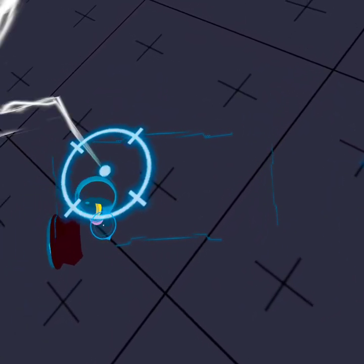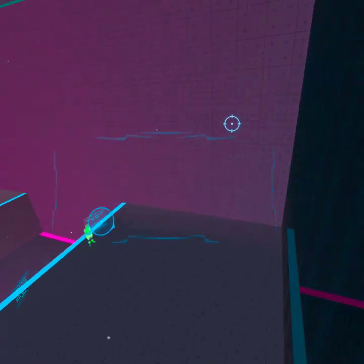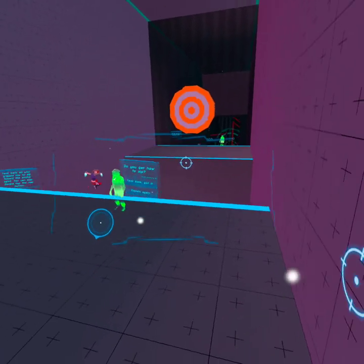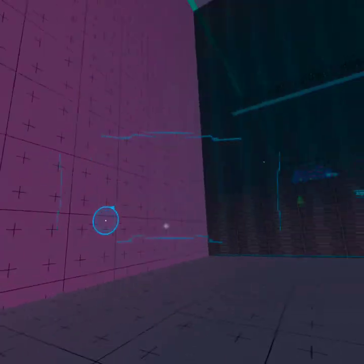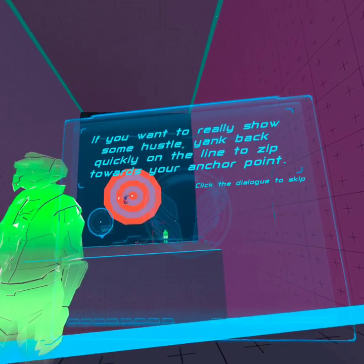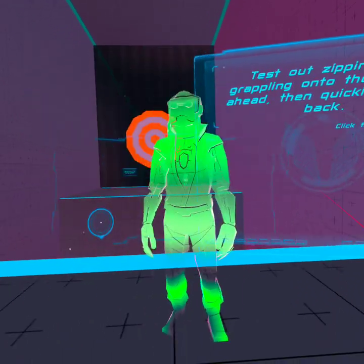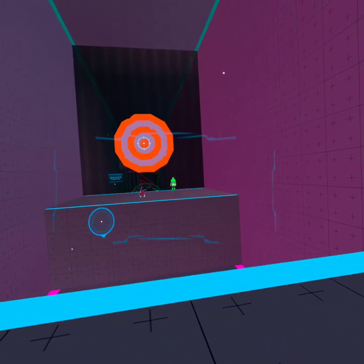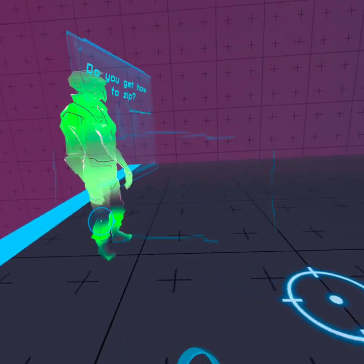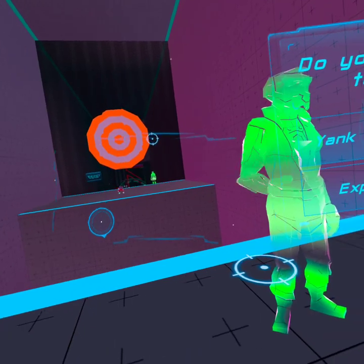Do you get how to zip? No, I don't know how to zip because I didn't hear. The tutorial says: if you want to really show some hustle, yank back quickly on the line to zip towards your anchor point. Test out zipping by grappling onto the target ahead, then quickly pulling back. Top-notch zipping, rookie.